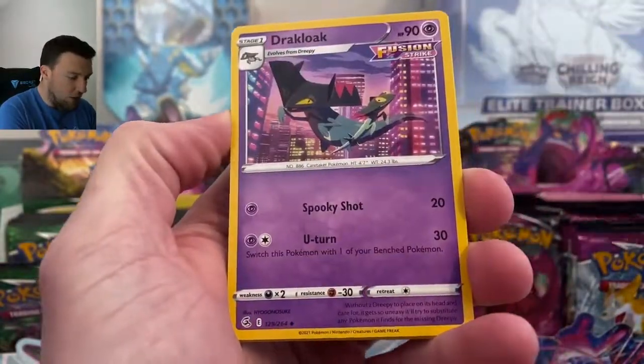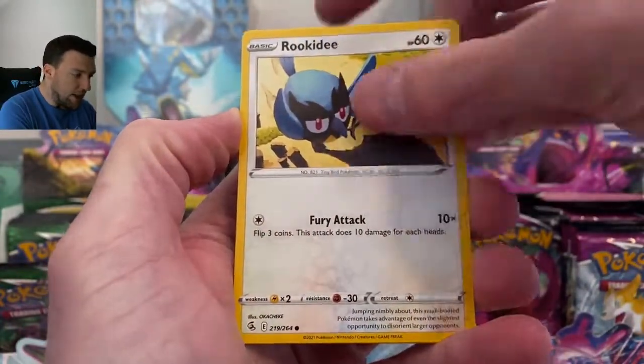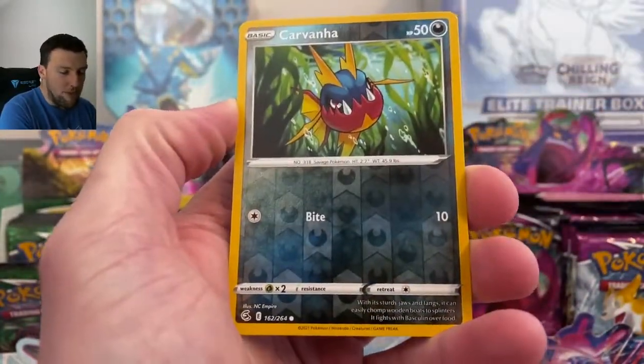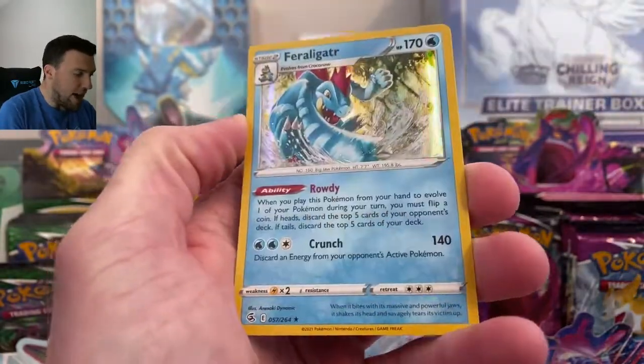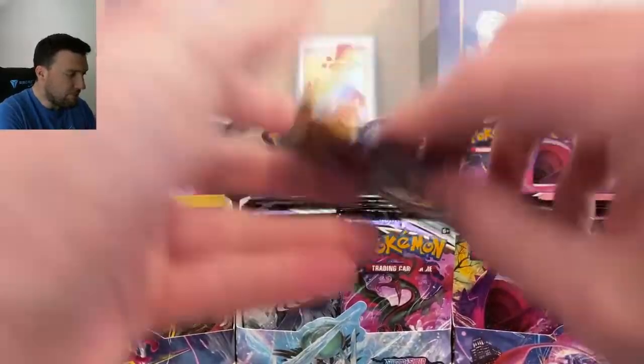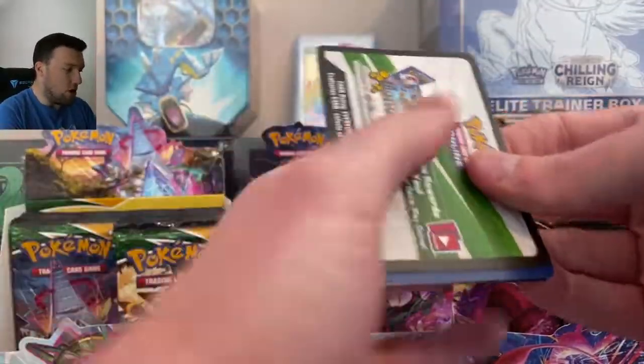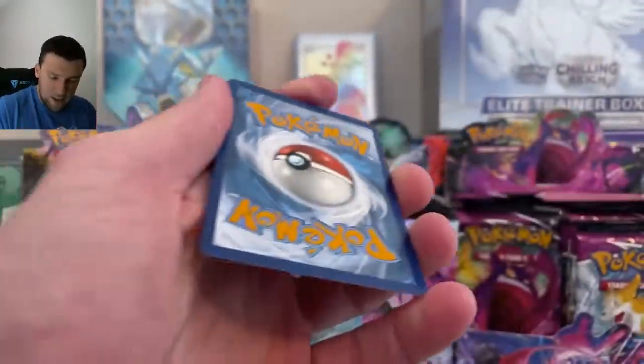Power Tablet, Beheeyem, Drakloak, Dreepy, Makuhita, Rookidee, Galarian Darumaka — my mouth is getting a workout with all the names — and a Feraligatr Holo Rare, very cool. Evolving Skies is going to be like, hold my drink. White Code Card here out of Evolving Skies — alt art, we've got to get one here soon.